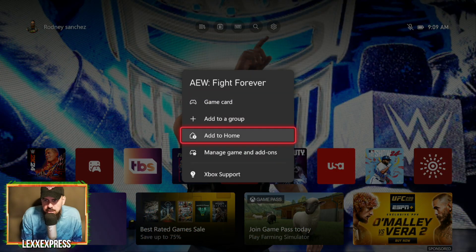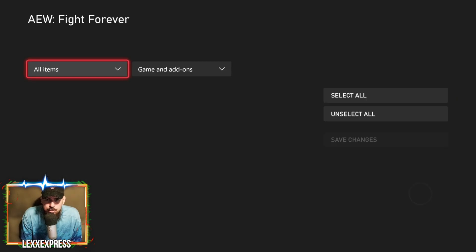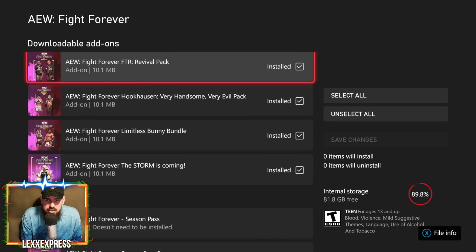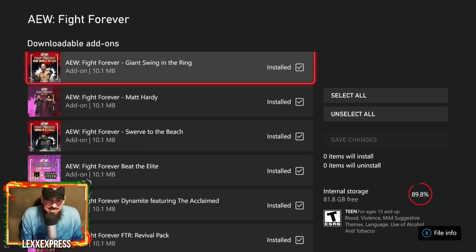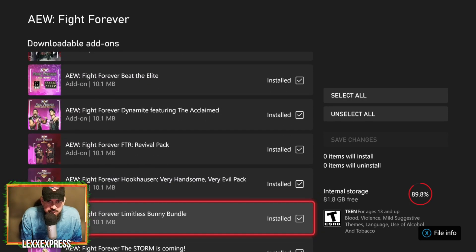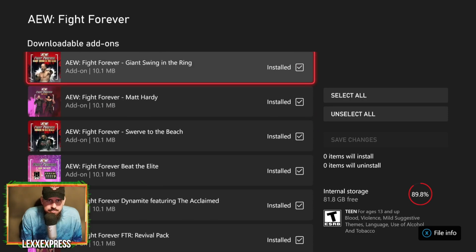If you didn't know, you're going to go to Manage Your Games and Add-ons. If you're on PlayStation, you're just going to highlight the app and scroll down to add-ons, and you'll be able to find it at the bottom to select and install. On Xbox I already have it installed — there it is right at the top: Giant Swing in the Ring, installed and ready to roll.